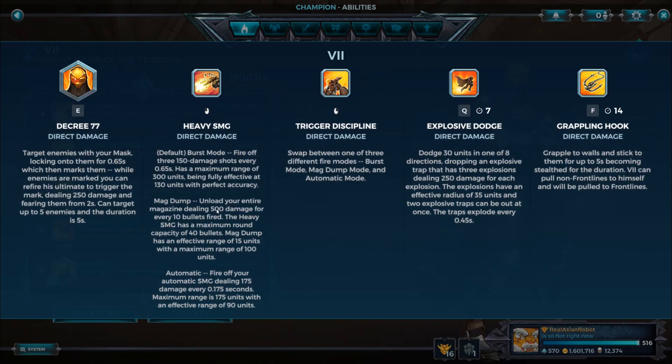When you're not in a good position, or when you're pushing behind your front line and still want to contribute damage, that's when burst fire comes in — it turns you into a sniper. Mag Dump can be very useful if you're engaging a tanky enemy at close range or bursting somebody down in a one-versus-one where you know you can dump on them. It deals 2,000 damage total — 500 damage for every 10 bullets fired. The Heavy SMG has a maximum of 40 bullets, and Mag Dump has an effective range of 15 units — you have to be right in the enemy's face.